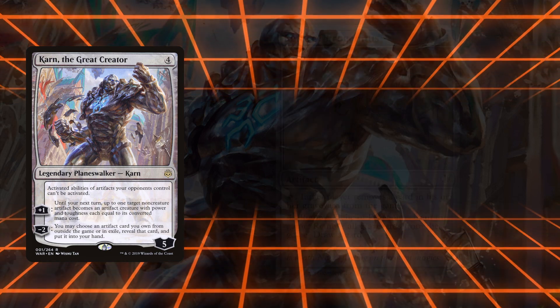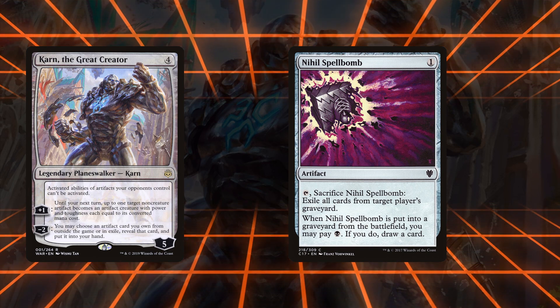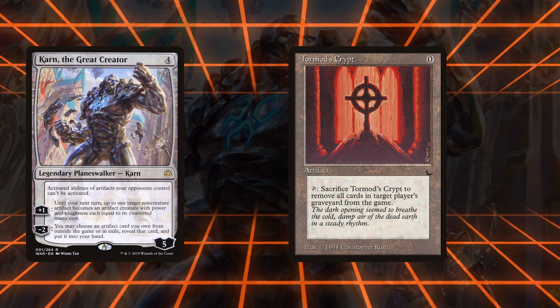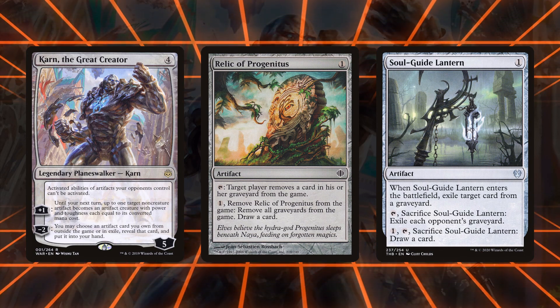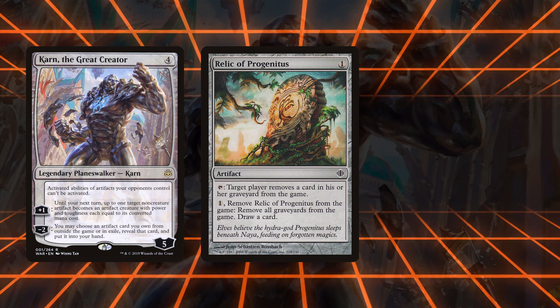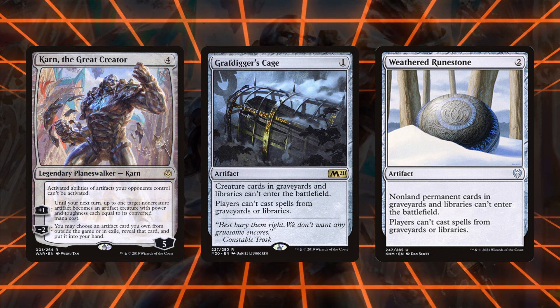The best Graveyard Hate cards are Relic of Progenitus, Soulguide Lantern, Tormod's Crypt, Unlicensed Hearse, and Nihil Spellbomb — though Spellbomb only applies if you have black mana. Hearse is also a threat but the least efficient graveyard hate card. Tormod's Crypt is for when you need the effect immediately and don't have extra mana, or if costing zero helps in other ways like comboing with Paradox Engine and Emery. The split over whether to play Lantern or Relic usually comes down to how important your own graveyard is. Notably, any of these Silver Bullets that exile cards from your own graveyard combine well with Karn since he retrieves cards from exile, with Relic being particularly useful since it exiles itself.